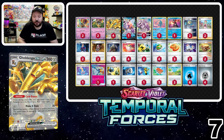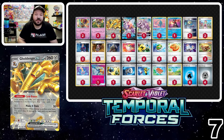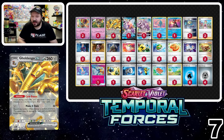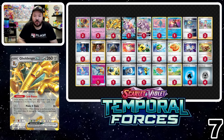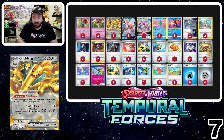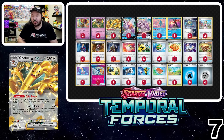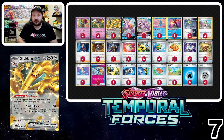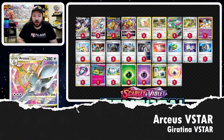I've also seen some lists playing the new Dudunsparce to draw more cards, but they're really cutting the Palkia and Radiant Greninja line for that, which I don't really like — that's why I went for this version. Only time will tell. Golodango just came second at Dortmund Regionals as well, so I think it's been a little underrated for too long and can see a lot more success going forward.